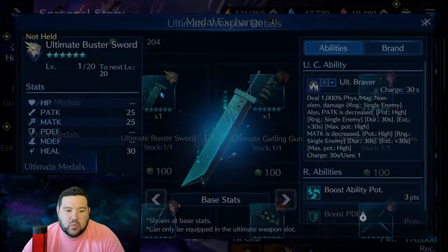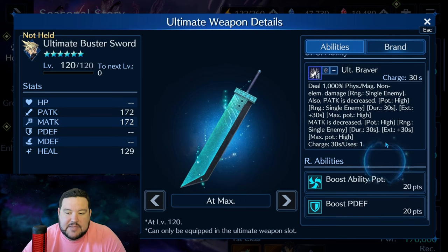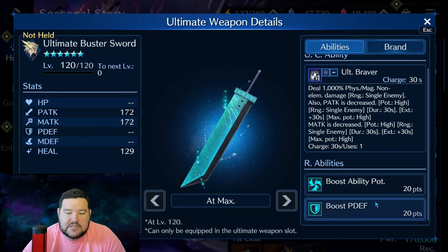Let's go through each one and I'll give my brief thoughts. Cloud's does 1,000% physical and magical non-elemental damage — this is fine but nothing exciting. Physical attack decrease high and magical attack decrease high on a single enemy gives some really nice utility for survivability. Debuffs are generally stronger than buffs, but the downside is not every enemy can be debuffed in specific ways — some won't be able to have the physical or magical attack debuff applied.